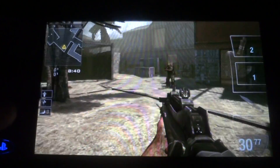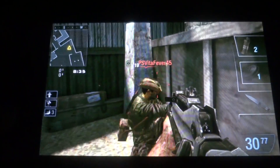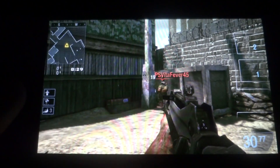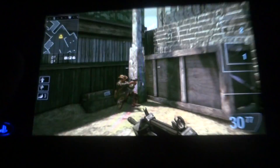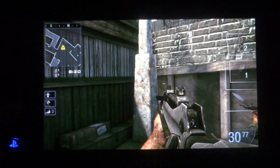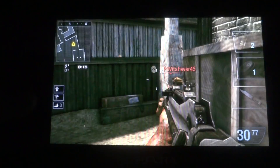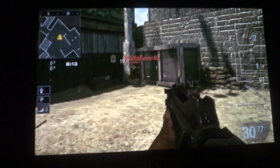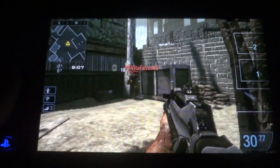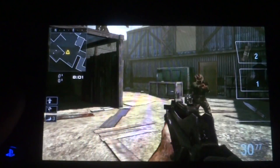I need one of you guys to crouch down here. Get right into the corner of the post — the post behind you and the box — and face that way. Yeah, just stand right here. You don't even have to crouch. For extra effect you're gonna have to stand up. All right, look at this — I've got PS Vita Fever just chilling in a corner.